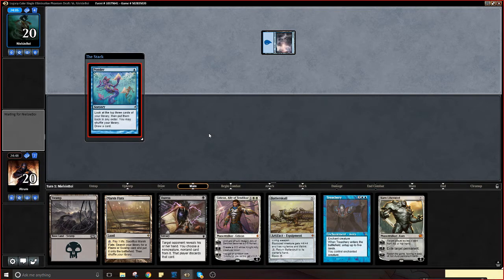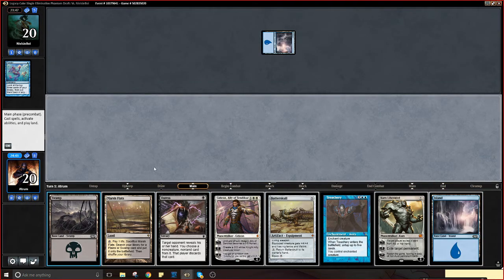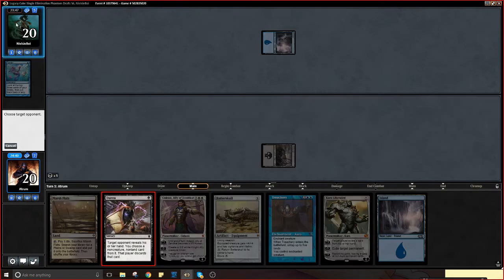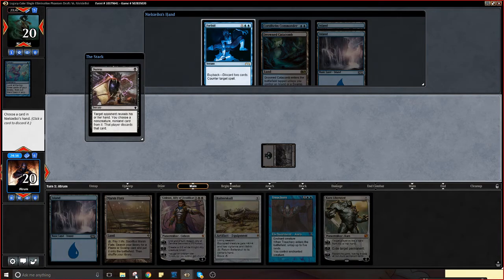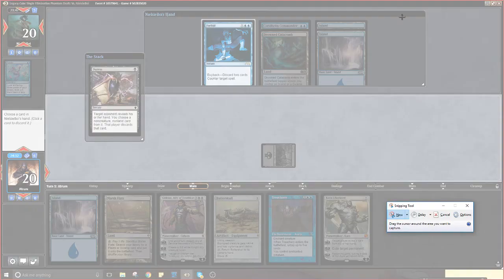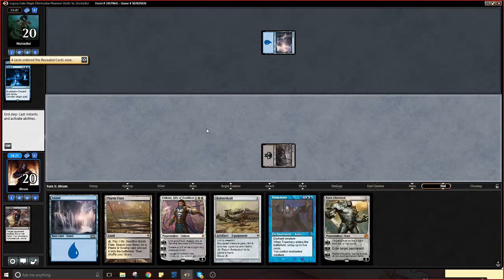Duress will actually probably hit something, especially since our opponent was pondering. Swamp, Duress — also drew a land so we don't have to feel worried. I'm not worried. Swamp, Duress. Nice hand. Okay, let me take a copy of it so I have it for when I need it later.